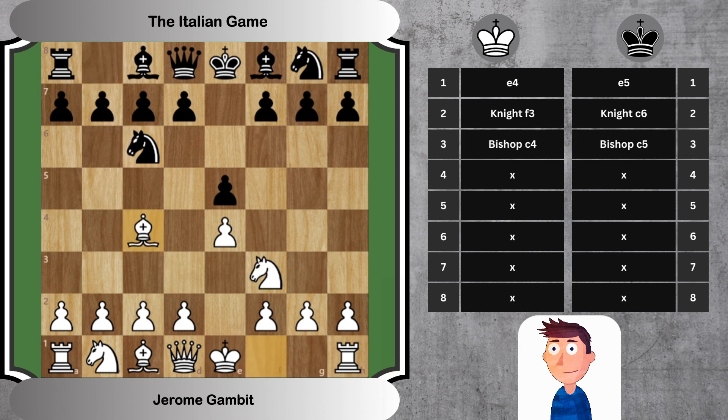3. Bishop C4, Bishop C5 — White develops the bishop to a strong square, eyeing the F7 square, while Black develops the bishop, preparing to castle.